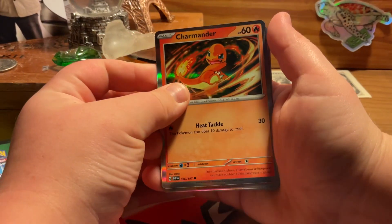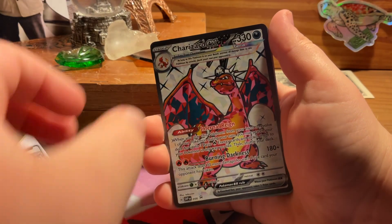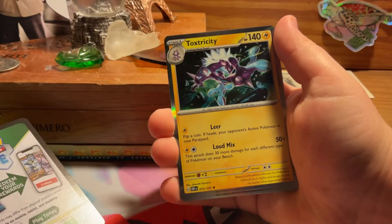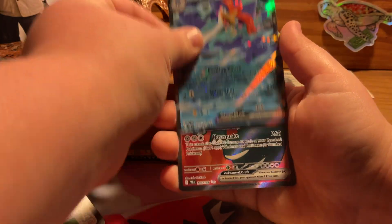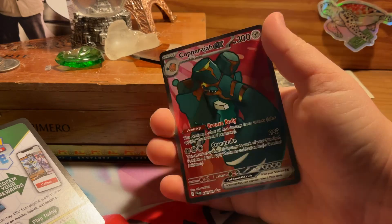Alright, let's get into the recap. Charmander, Charmeleon, Charizard — and now let's get into the pack hits. Skeledirge, Toxtricity, Quaquaval, Claydol, Quaquaval EX, and the best hit we got is Cooperajah EX. Well, I hope you enjoyed this Pokemon opening. All I can say is subscribe for more, and I'll give you more. I hope you enjoyed this video and I'll see you on the next one!